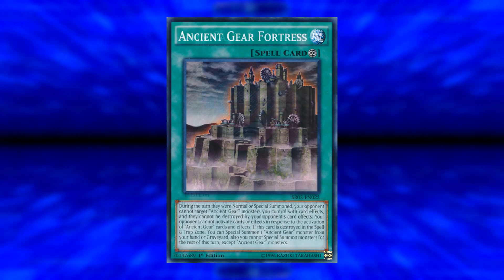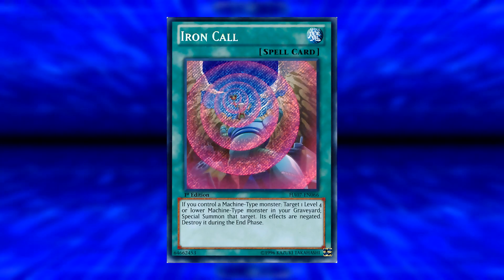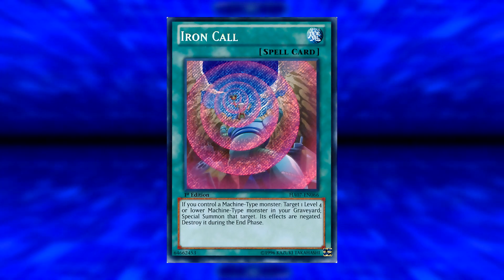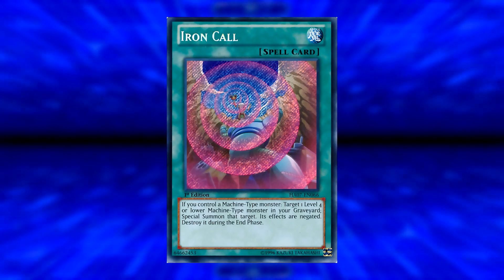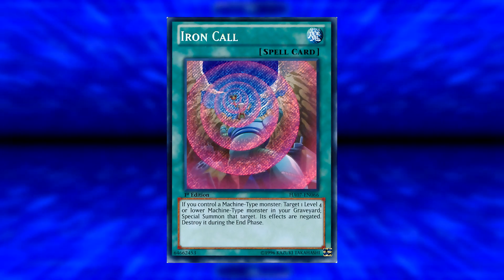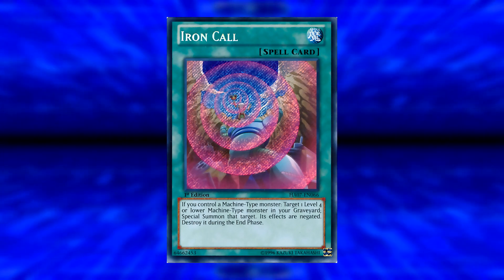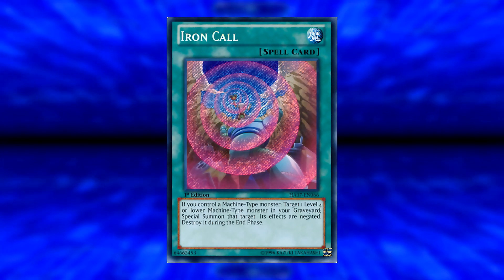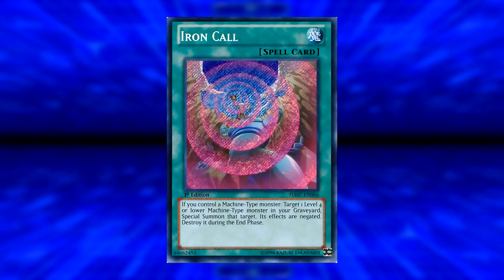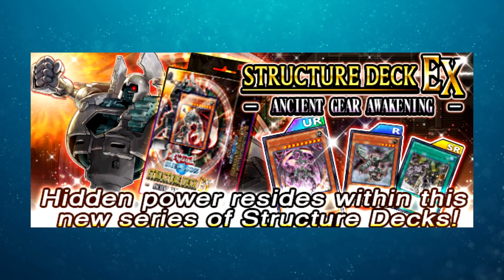Finally for new cards we have Iron Core — another generic machine support card. If you control a machine type monster, target one level 4 machine type monster in your graveyard, special summon it, but its effects are negated and it's destroyed during the end phase. This is maybe not so good for Ancient Gear decks specifically, but it's good for Mecha Phantom Beasts, especially since that archetype is synchro heavy — you could use it to special summon back a tuner and go for a synchro play. So Iron Core may not see use in this deck, but with supporting cards in the newest box, it could definitely be useful. And that is all the new cards for the Ancient Gear Awakening Structure Deck EX.